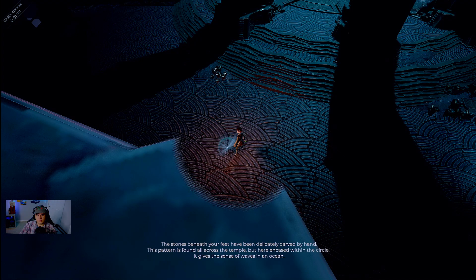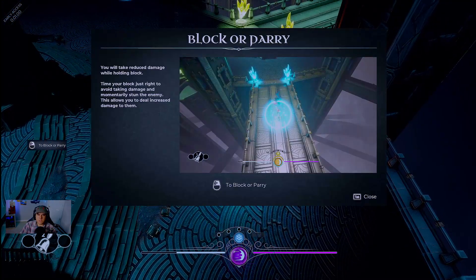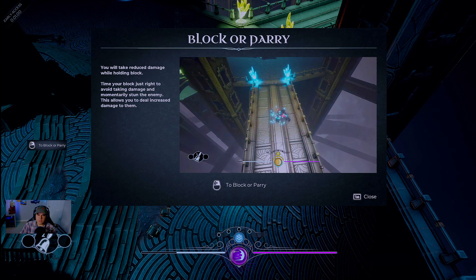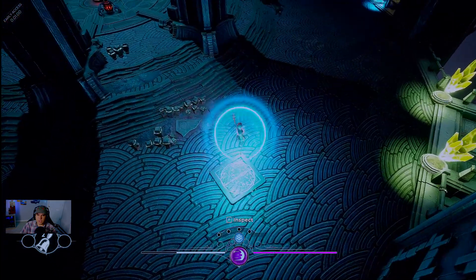We examine some floor tiles: feet delicately carved by hand — this pattern is found all across the temple, but here encased within a circle it gives the sense of waves in an ocean. A tip explains: you take reduced damage while holding block, and timing a block right away to avoid damage momentarily allows you to deal increased damage to enemies — essentially a parry mechanic.